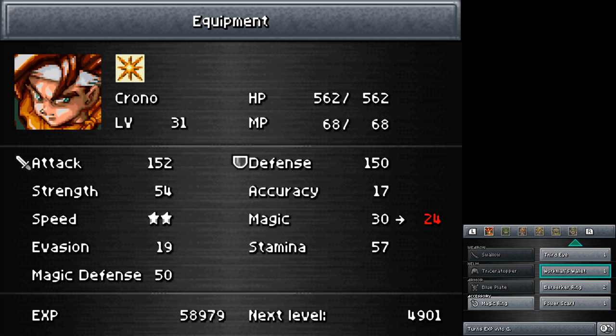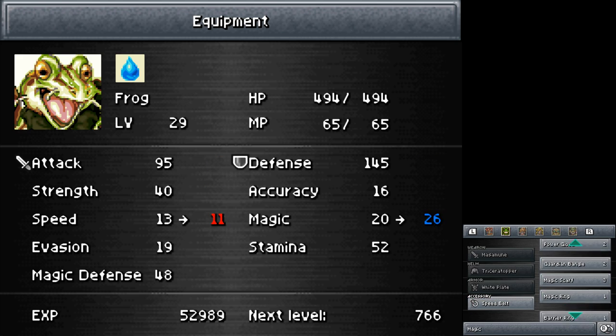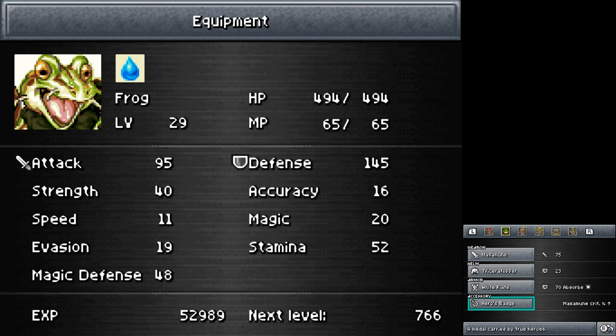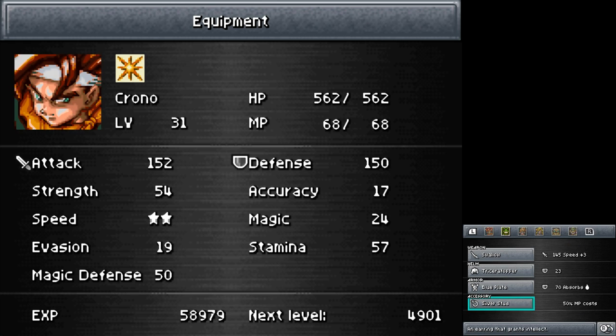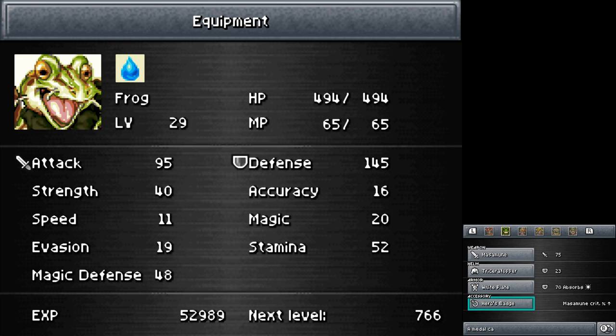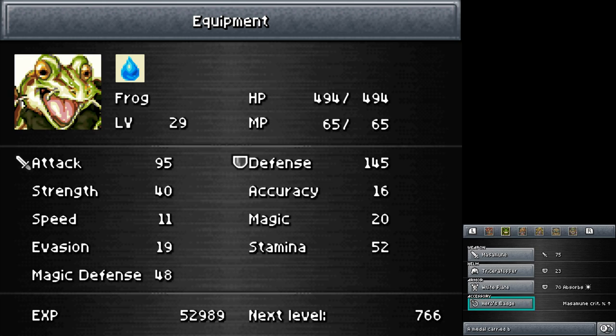The Workman's Wallet turns XP into gold — it means you get no experience per battle but you get a lot of gold, so it's probably not what we want right now. I'll go with the Silver Stud for now just to save MP if I'm in a tight spot, and back to the Hero's Badge. The Masamune is still okay — it's gonna start getting a little old before too long. The speed ring will keep Marle useful for a while.